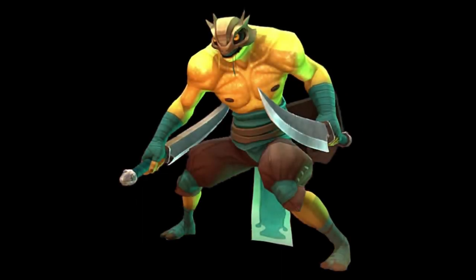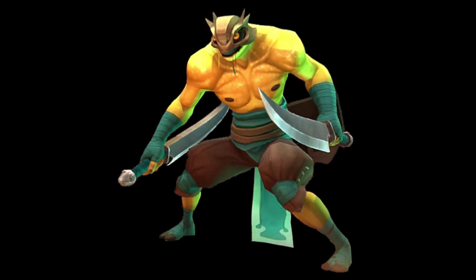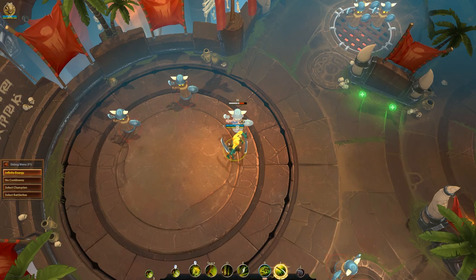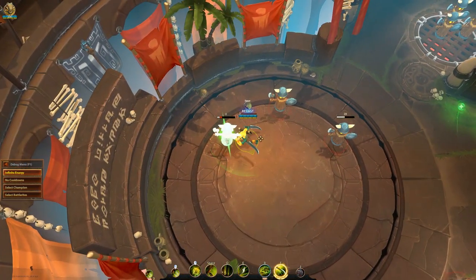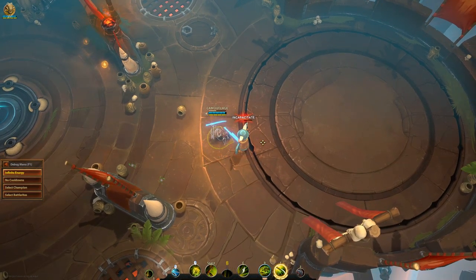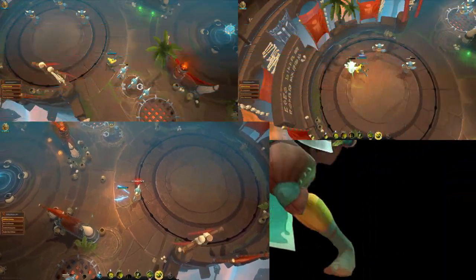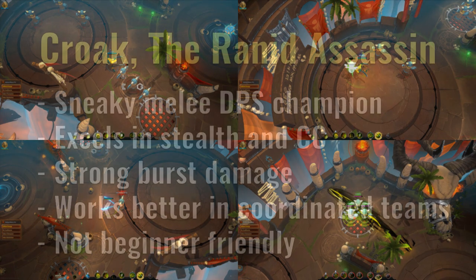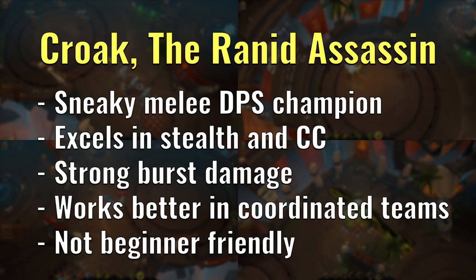Kroak is an agile and sneaky melee DPS character who excels in stealth and CC, as well as occasionally dealing strong burst damage with his twin blades. He has access to various options for stealth and escape, making him super slippery to pin down, and it also makes him very good at chasing down weaker enemies. He has a number of CC options as well, and so he is a great asset to have in the team when played correctly. While Kroak is very strong in the right hands, he is not a very easy champion to master, and he is definitely a hero that excels more in a coordinated team than in a solo queue environment.